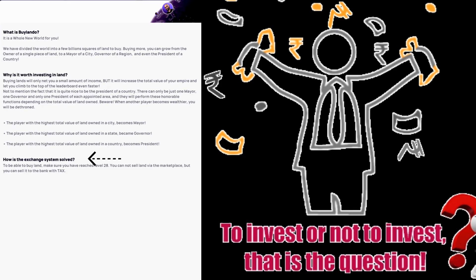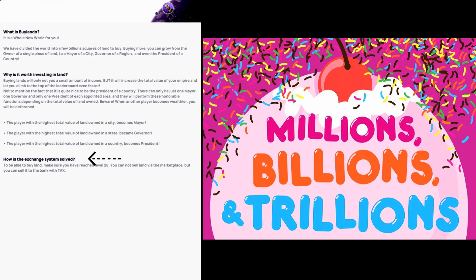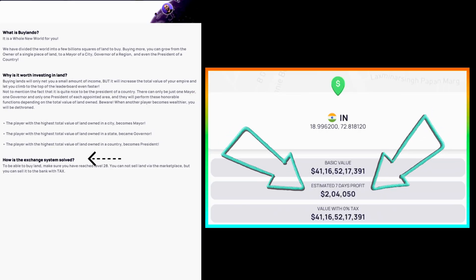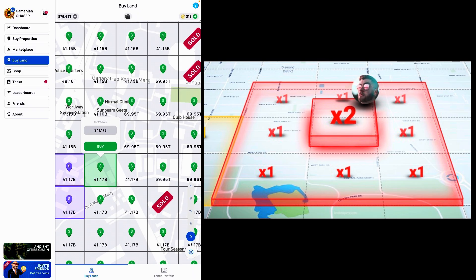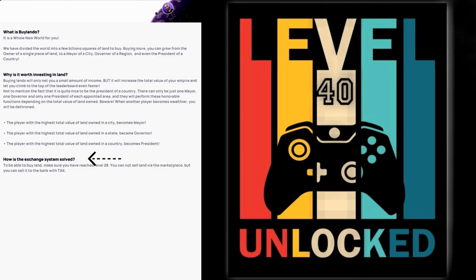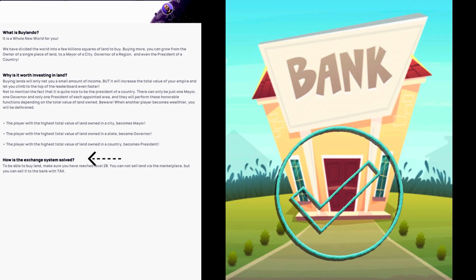Even if buy land is unlocked at level 28, it is not a wise choice to start investing in land right away. The reason being, lands are valued at a very high level — from a few billions to a huge trillion number. This amount of cash is very high and may be out of reach for a player at level 28. On top, the single tile rent of land is very minimal, and a player needs multiple land tiles in the same area to get multiple rents, which is the main motto behind the land concept. Hence, players should go for lands once they at least reach level 40 or so. You cannot sell land via the marketplace, but you can sell it to the bank with tax.